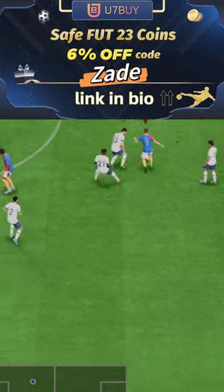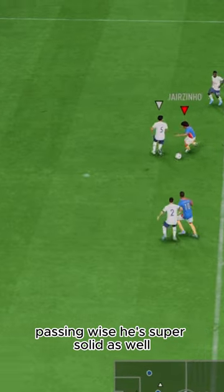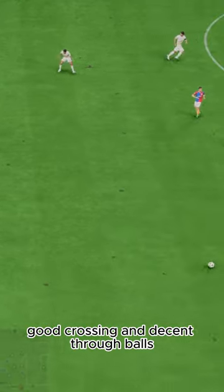U7 by code Zade, 6% off. Passing wise, he's super solid as well — good crossing and decent through balls.